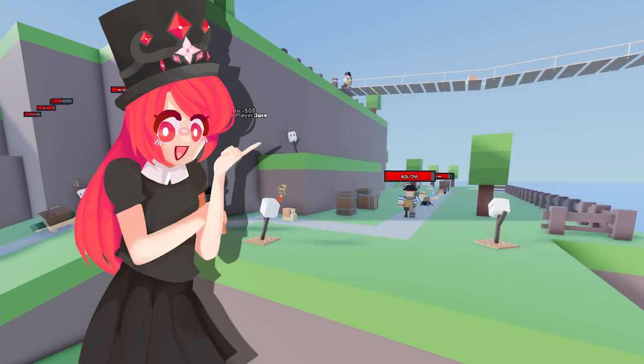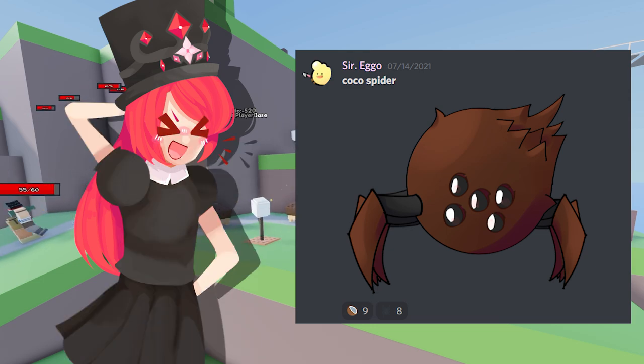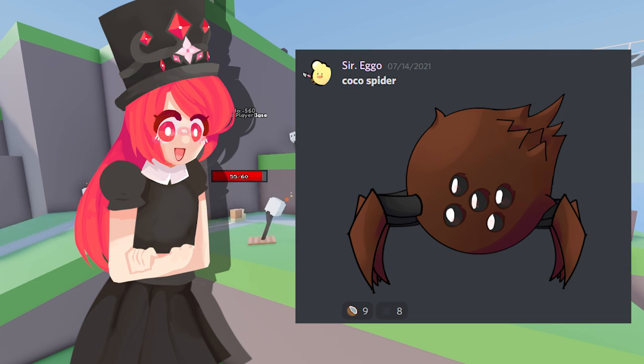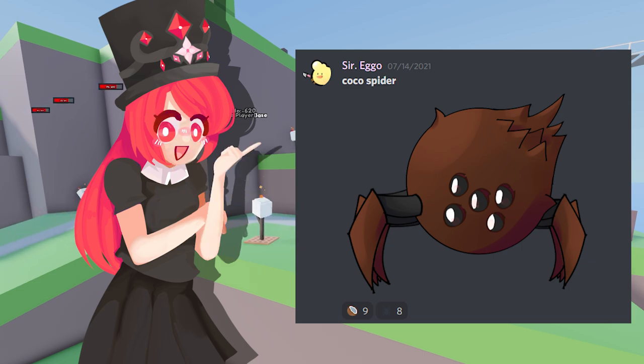Next up from Sir Eggo — Coco Spider. His description is short and good: it's a coconut and a crab. I really like his design — the hairs on top of the coconut are great. I'm not sure if that's going to be possible with voxels. This will probably be a semi-fast tank, and in tower defense games, really tanky but fast units are always such a threat. I can totally see this being very endgame.